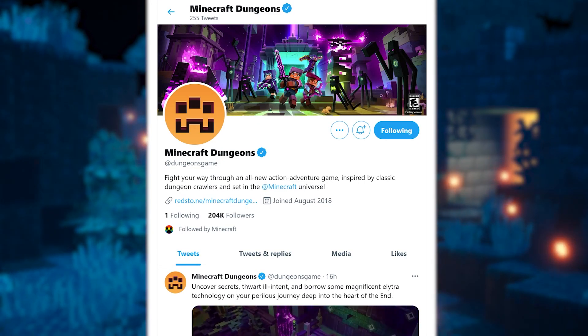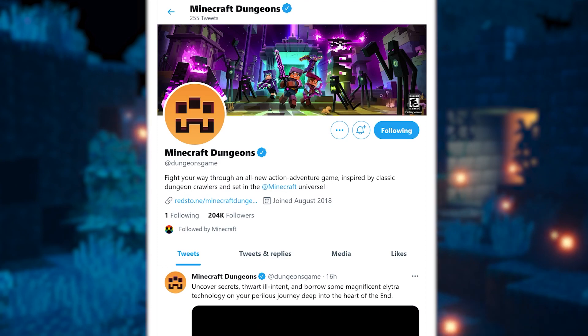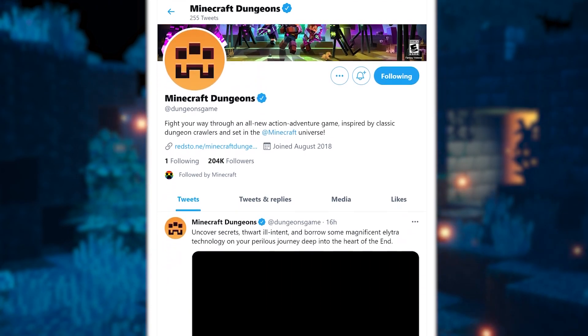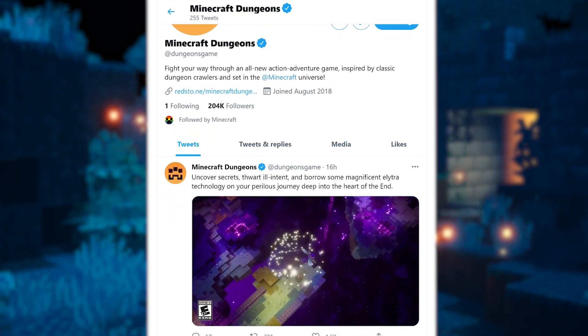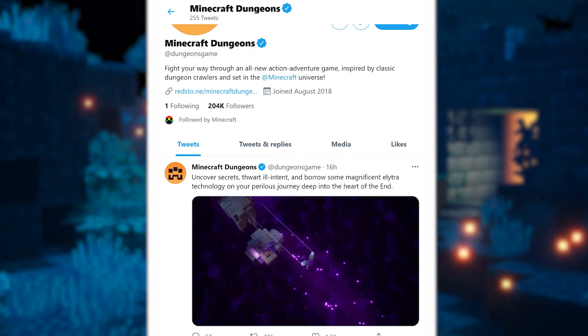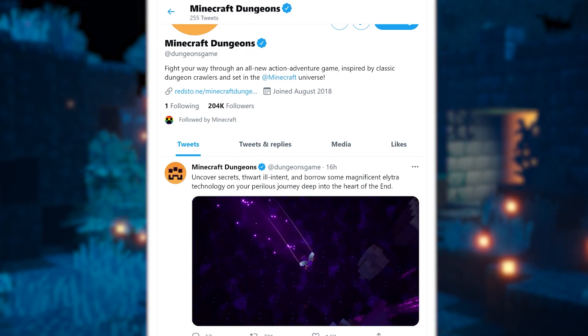So here we are on the official Minecraft Dungeons Twitter, and we have a new tweet from a couple hours ago: 'Cover secrets, thwart ill intent, and borrow some magnificent Elytra technology on your perilous journey deep into the heart of the End.'